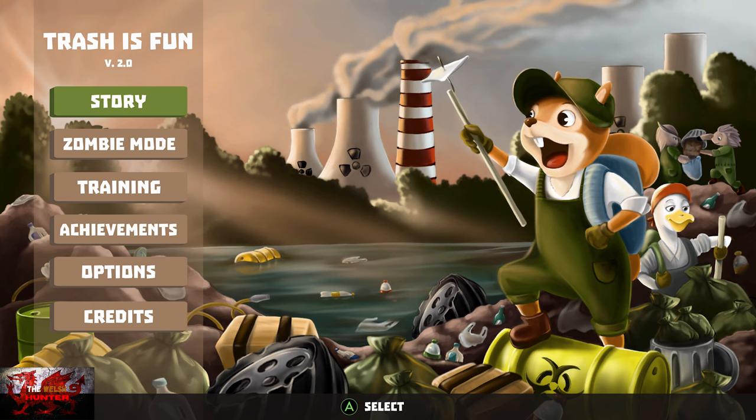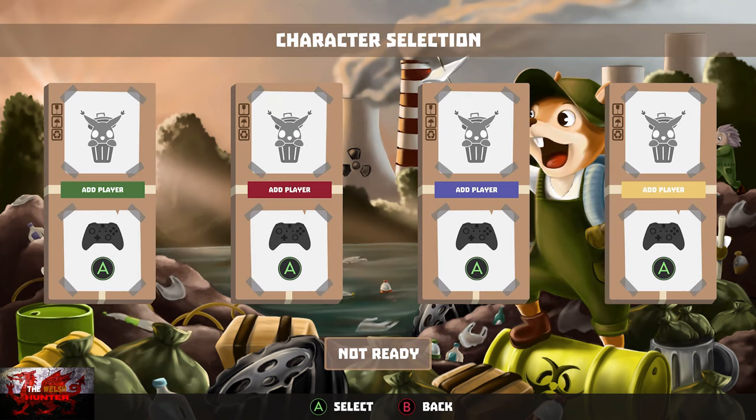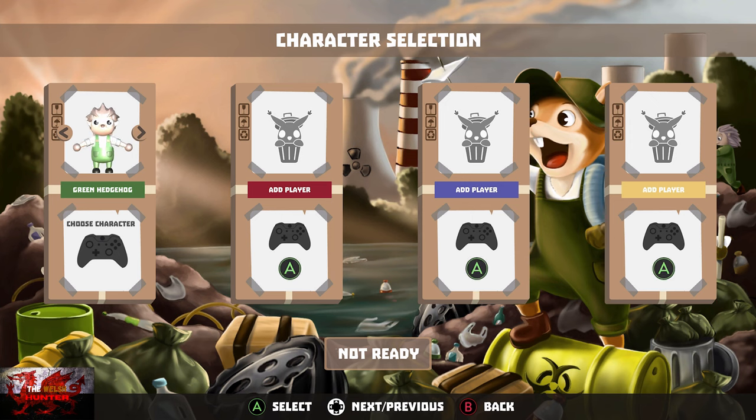So that's what we're going to do first — should take no more than about 15 minutes or so, even with the zombie mode. We're going to go into zombie mode at the waste sorting station. Press the A button and choose whoever you want — we're going for the green hedgehog, which is basically Sonic the Hedgehog's mutated cousin.